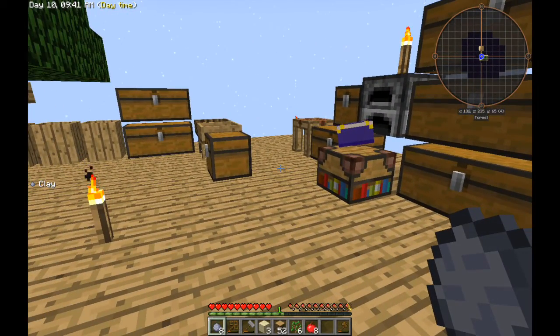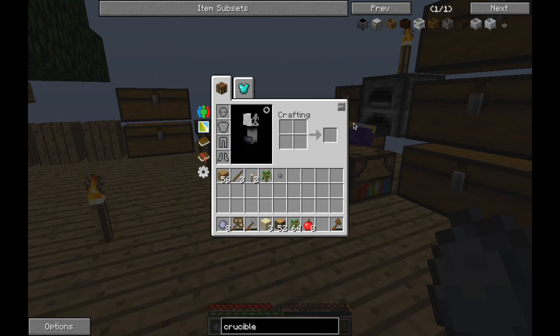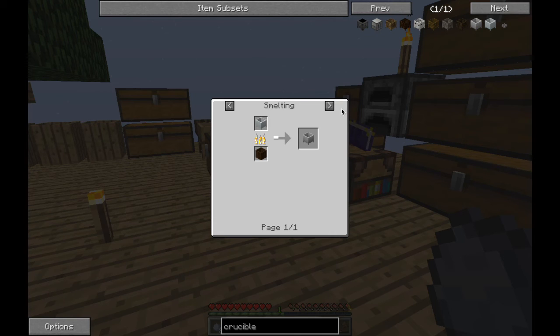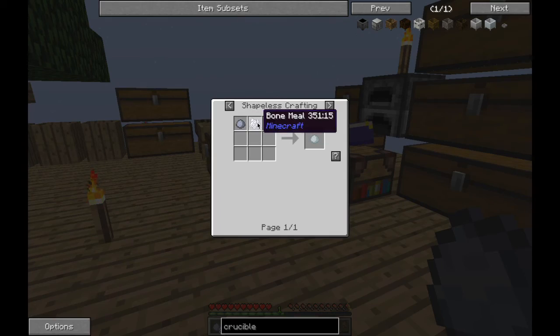With this clay we're looking to make a crucible. How do we make it? With porcelain and clay — and we get porcelain from bone meal.